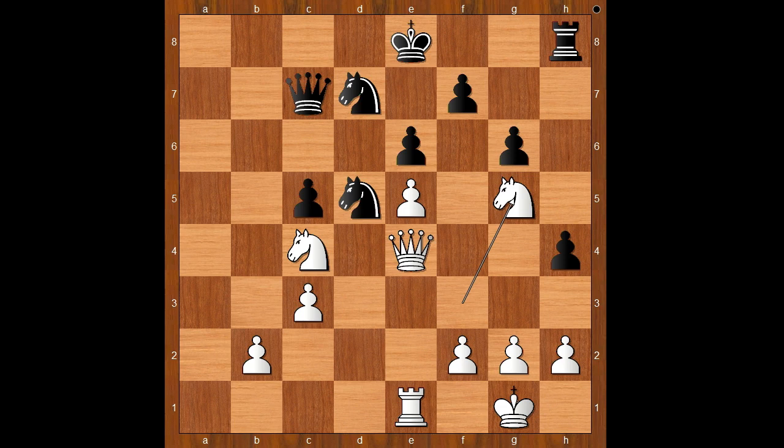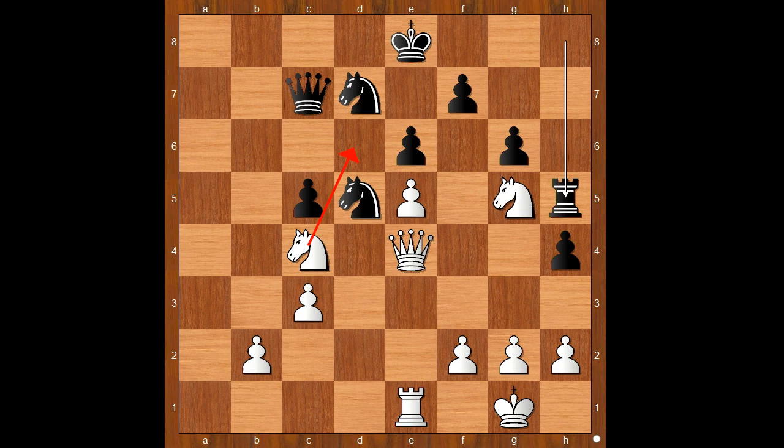And also on white squares. Spassky was looking at this position and shaking his head. He saw that knight to d6 is coming and he didn't know what to do about that. So he played rook to h5, following the rule that the attack is the best defense — sometimes. White to move. What would you do? Please pause and find the best move for white. Knight to d6 looks like a pretty good move, doesn't it? But white played a move that made black resign.